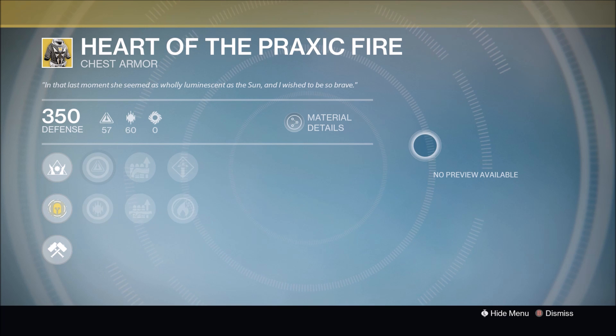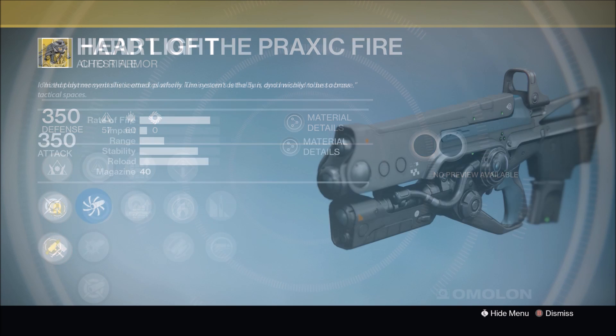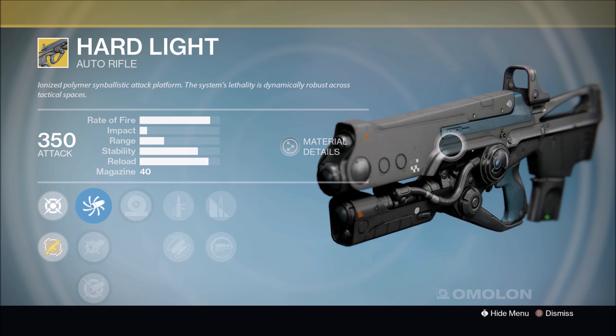Right over here we have the Heart of Praxic Fire, exotic chest piece for the Warlock. This chest piece significantly decreases your ability cooldowns when Radiance is active, making this a fun exotic piece to run in PvE — especially since every Warlock turns into Oprah when they self-res and they're giving away grenades to everyone with a pulse. This one has an intellect and discipline roll as well, so happy days for the Warlocks.